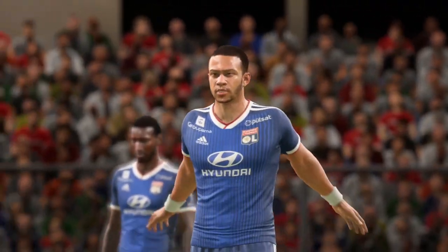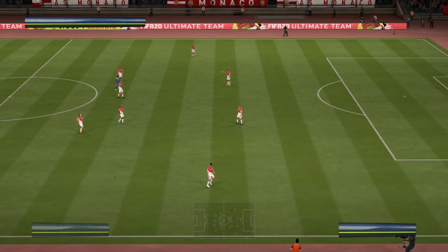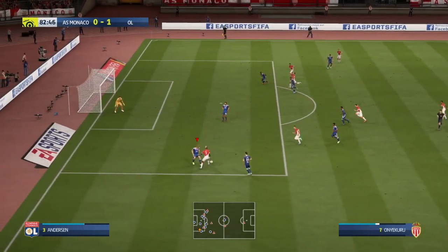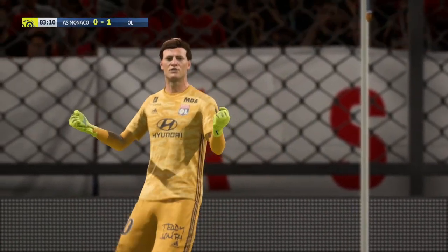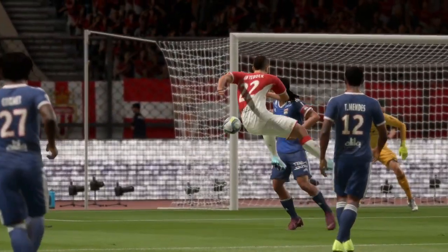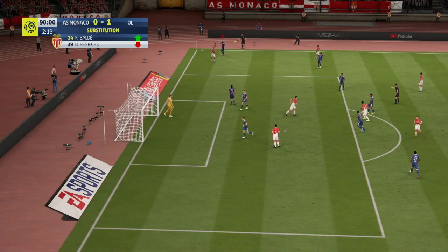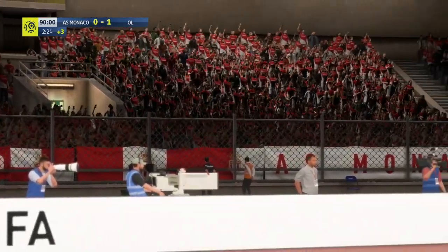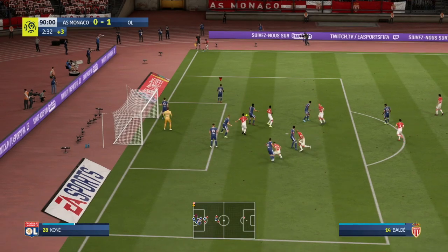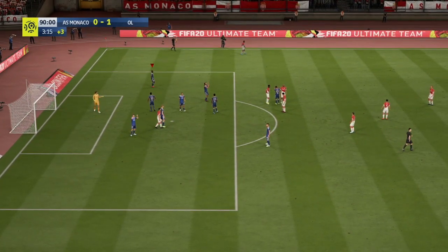Monaco kick off — they just kick it straight out for a throw-in, which is pretty odd. Monaco come forward and through Onyekuru he slots it back to Ben Yedder, but it's a really good save from Tatarušanu which keeps us in the lead with seven minutes to play. Ben Yedder had a shot on his left curling back inside the post — thankfully Tatarušanu is equal to it. Monaco have a corner just before the end; the volley is blocked and cleared away.